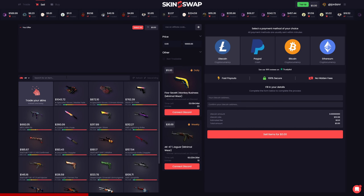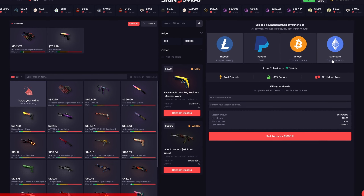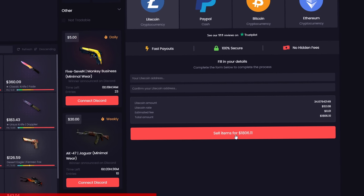When you click on the sell tab, you can sell skins for either Litecoin, PayPal, Bitcoin, or Ethereum. And you'll receive this money instantly after accepting the trade, which is pretty epic.